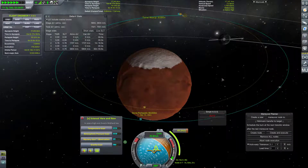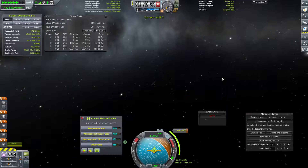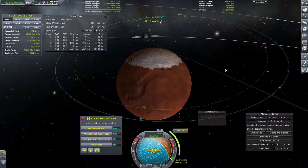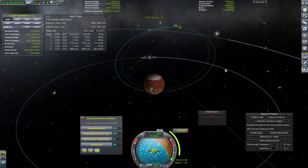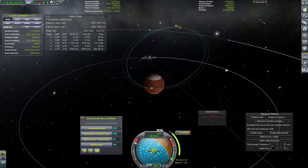We'll be doing this burn very shortly - in about three minutes. 69.2 meters per second, to be precise. So that's very little delta-v. We have enough to go back to Kerbin and then probably come back to Duna again, twice over.